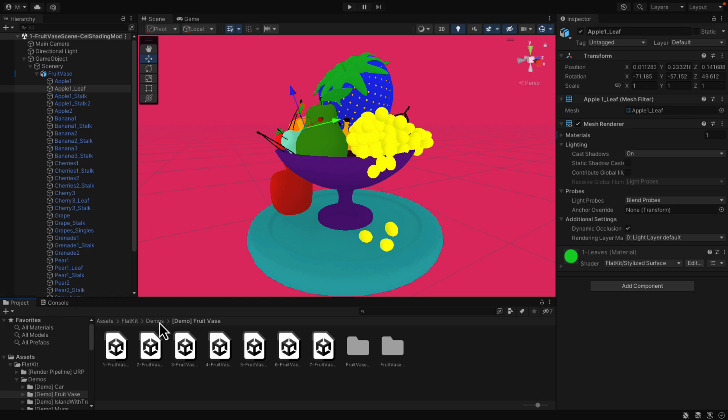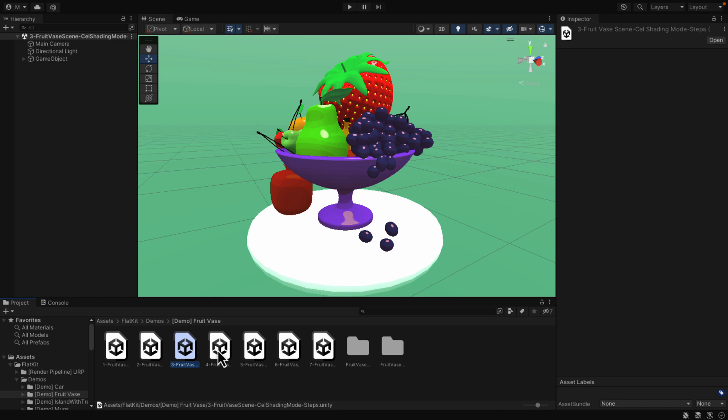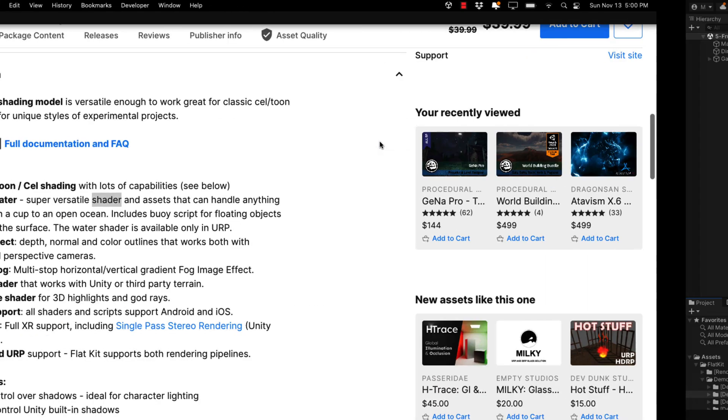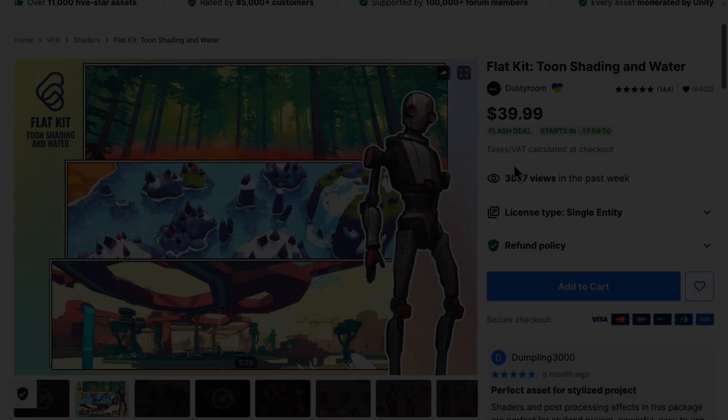Let's see it in action. You can see the various different renditions and styles you can come up with — one flat art style, the exact same scene with a different style, and another style, and yet another style. You also have the outline options. So if you want to quickly and easily add that flat shading look to your project, that is what Flat Kit is all about. This one is regularly $40, so at 70% off it's a great deal.